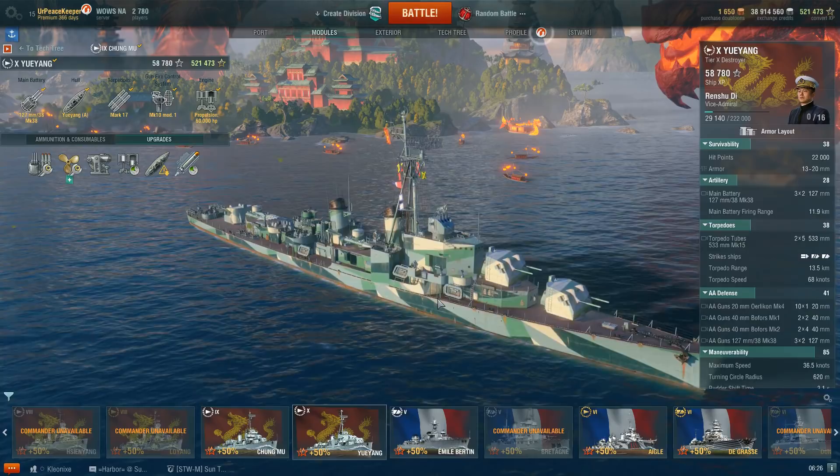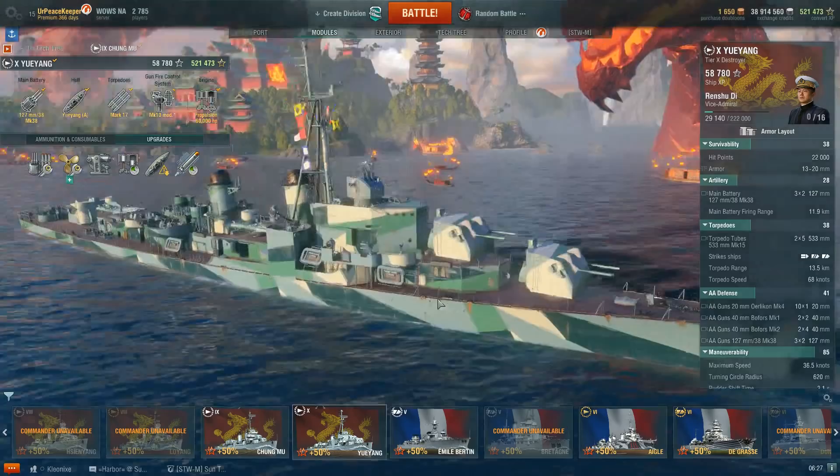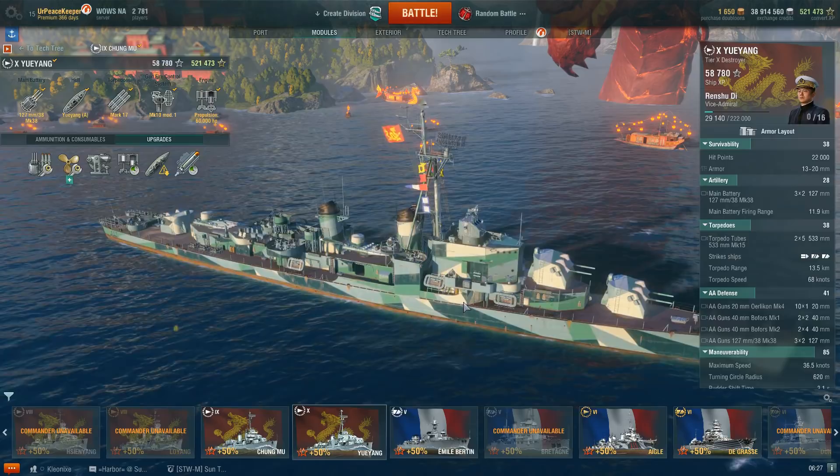Ueyang shall forever be known as the Great Usurper in my books. This ship took the title for the King of Contesting Caps away from the Gearing for much the same reasons why Chung Mu is such a strong ship compared to Fletcher. Basically, the downsides this ship has don't outweigh the strengths that it has.